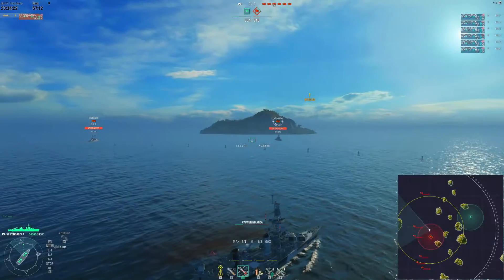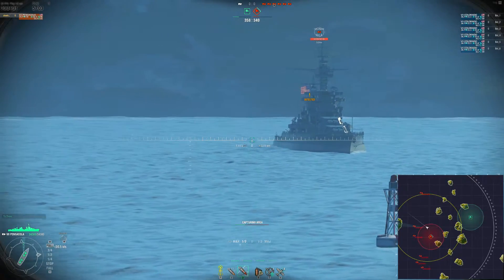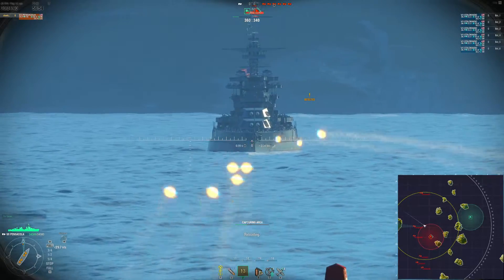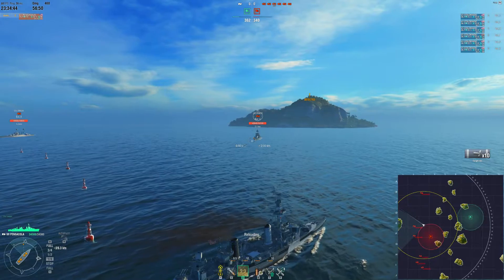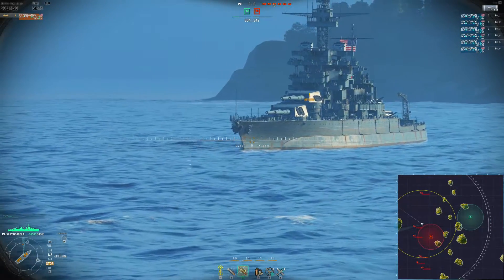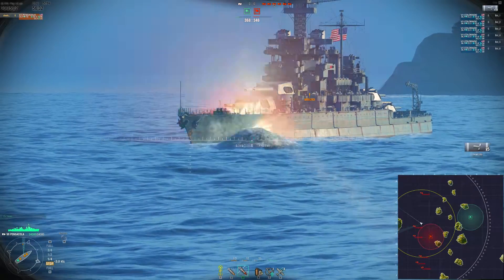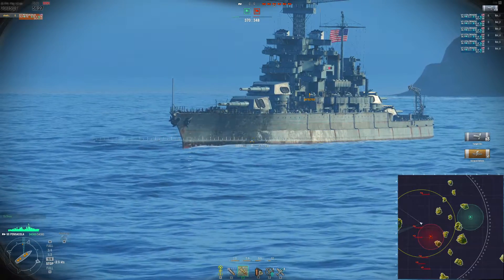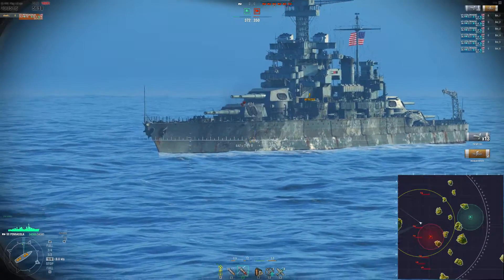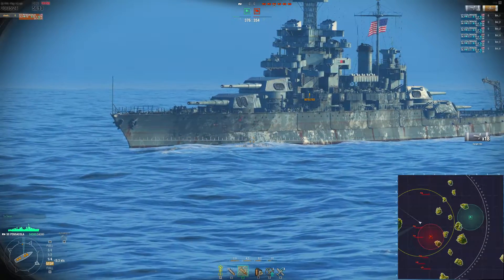Next up is the Pensacola for the AP test — I picked it simply because it has the longest rifles, and these shells have a lot of pen. It looks like they ricocheted off the nose of the Colorado. The Colorado has very good armor — 343mm max — but look, I'm already incapacitating the turret, and that's why I took that module with the -20% earlier. I'm going to knock out this gun; it's already damaged. Look at the belt though — I'm not citadeling anything, but I'm getting a lot of penetrations.